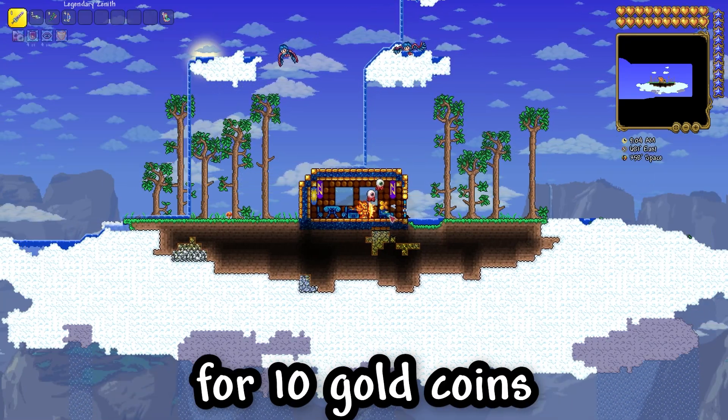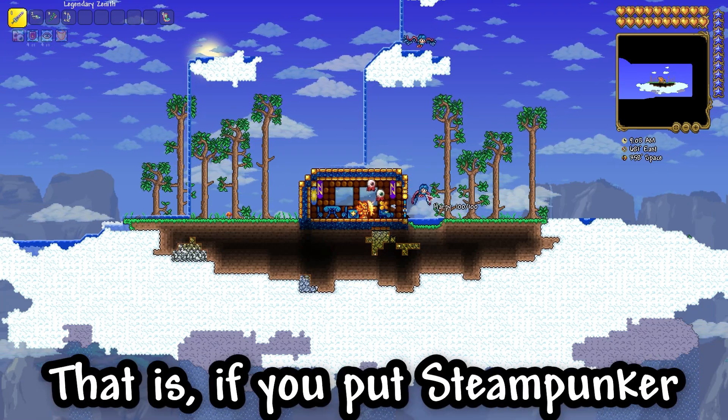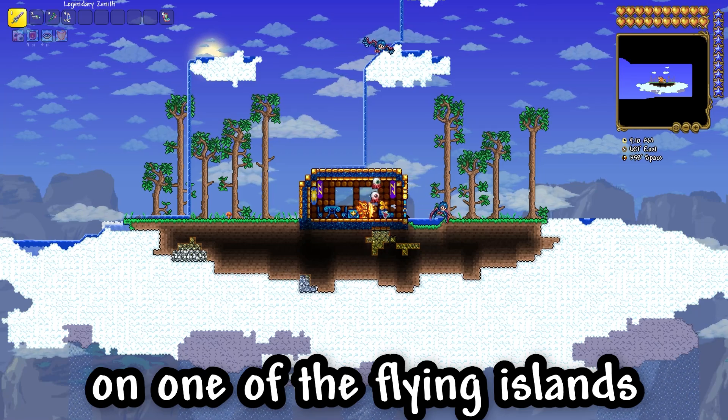You can also buy it from the Steampunker for 10 gold coins if you are on the space level — that is, if you put the Steampunker on one of the flying islands.